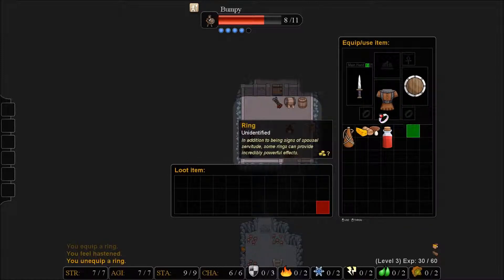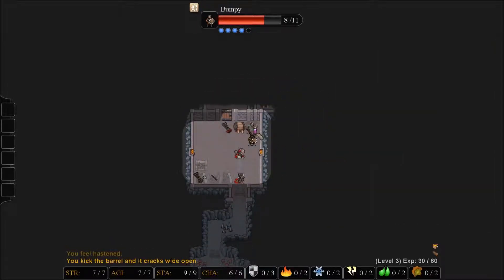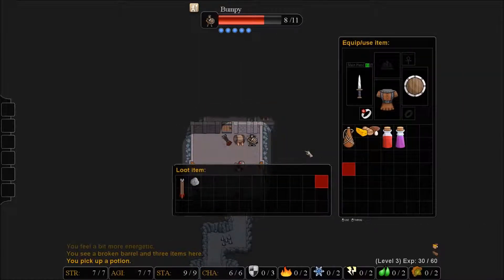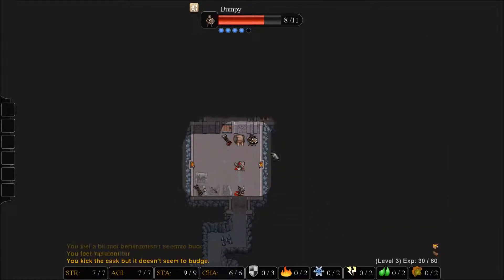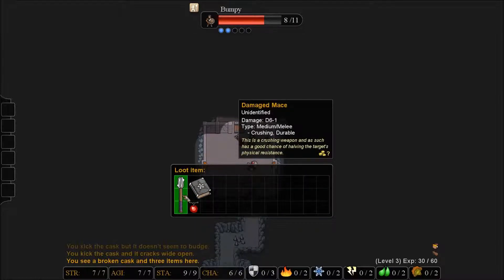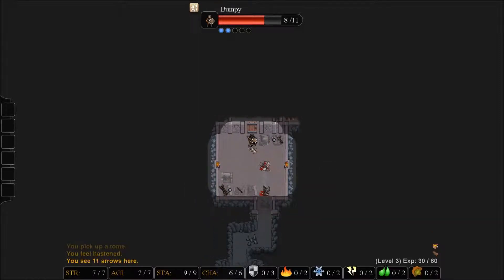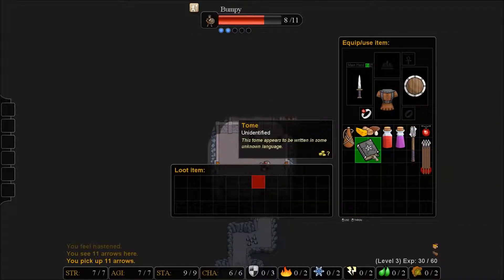I noticed no change from the ring. It could do nothing — there are items that do absolutely nothing. What's here? We got a mace, an amulet, a tome, all sorts of good stuff. And arrows — I will pick up arrows because I would equip a bow if that were a possibility for me.